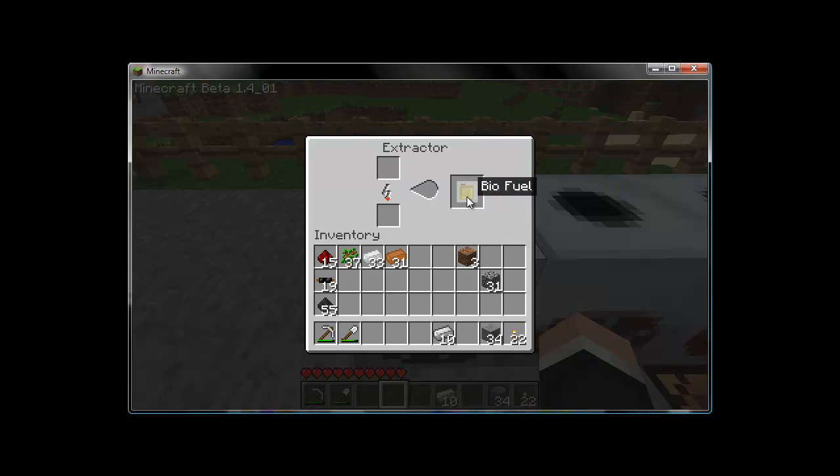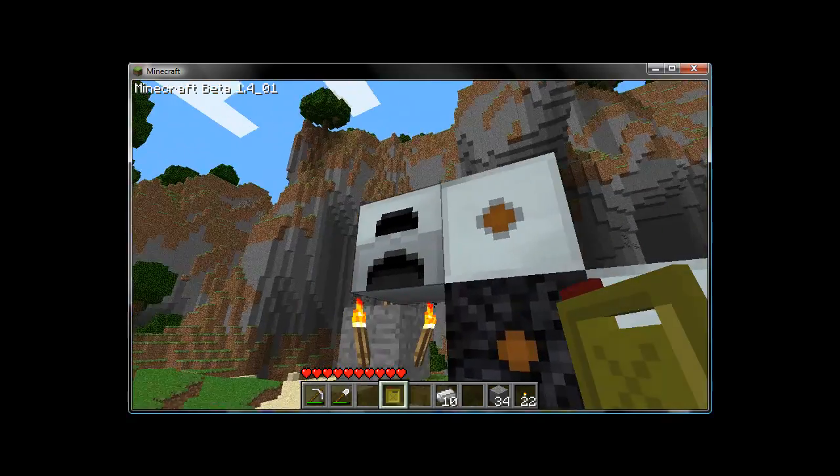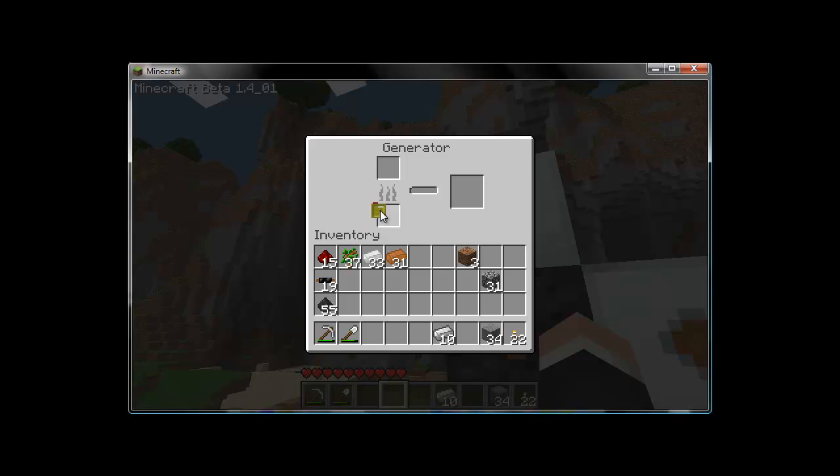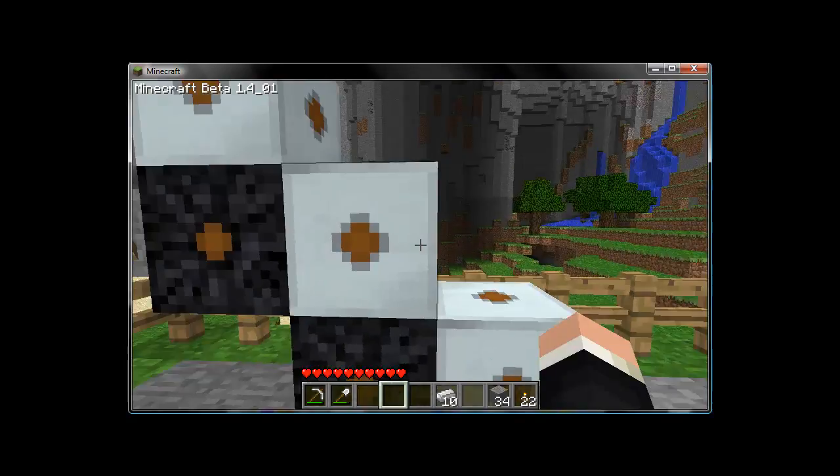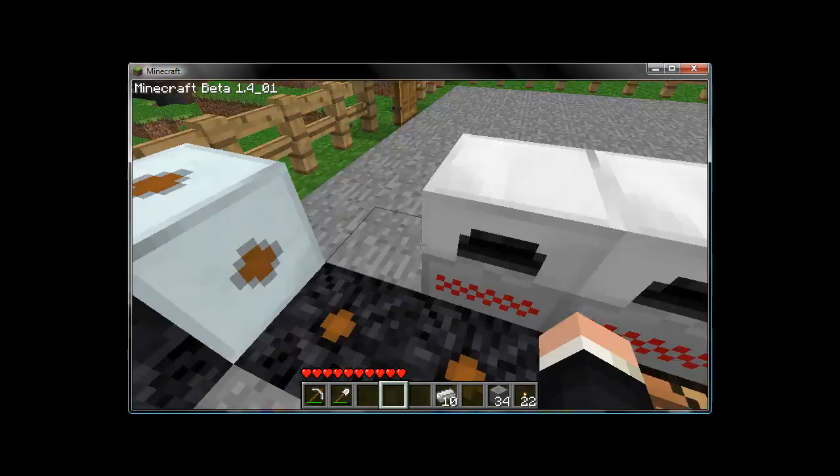And as you can see here, we now have regular biofuel. Biofuel has lots and lots of energy in it, and this will burn for quite a while. It looks like we've filled up one transmitter and we're working on the next one.